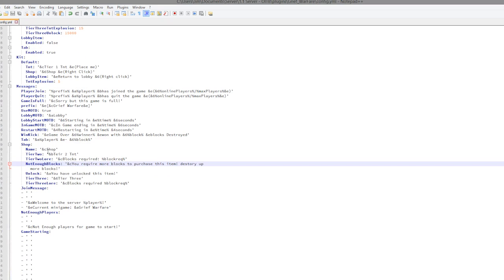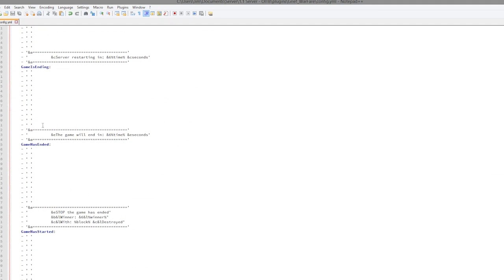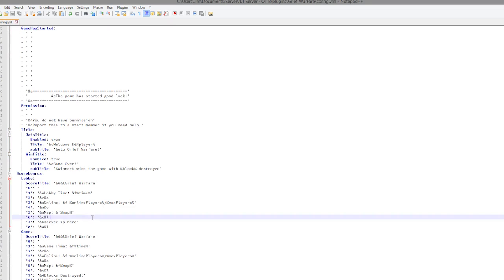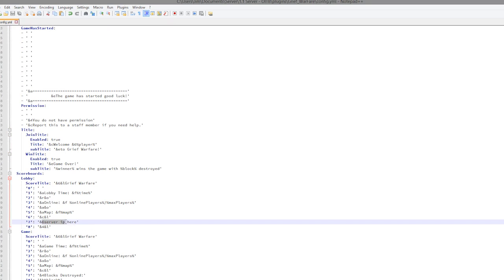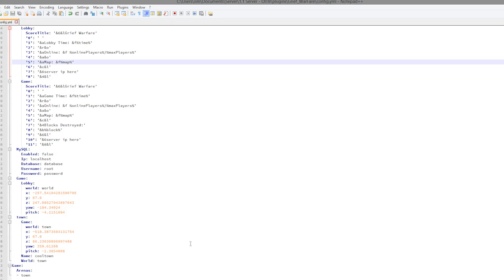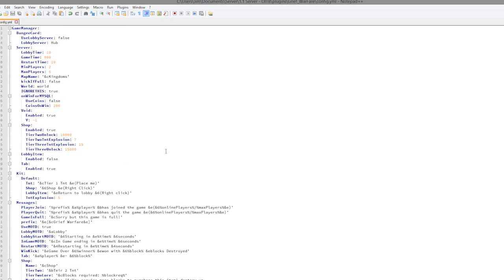We have the messages and messages of the day, all that good stuff, the shop name, and more messages which appear in chat. We also have the scoreboards — they're very nice, you can put your server IP there and change various things. Overall it's a really cool plugin, easy to set up, and just a blast to play — haha, that was a good pun. Subscribe, like, comment, and I'll see you next time.